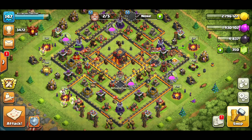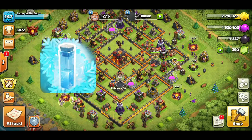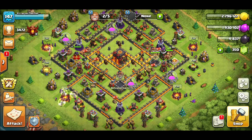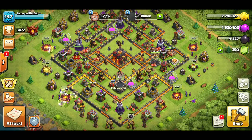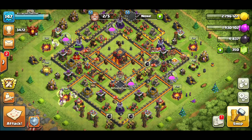Welcome back to the Nite Owl channel. In this video I'm bringing you a very powerful overpowered attack strategy: the Town Hall 10 Frozen Witches attack strategy. The April update just came out a few days ago and the Witches got an upgrade, Hogs got an upgrade, Ice Golems, all that good stuff. In this video I'm going to be covering the most overpowered attack strategy right now in Clash of Clans, which is the Frozen Witch attack.